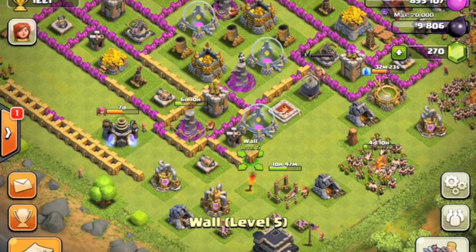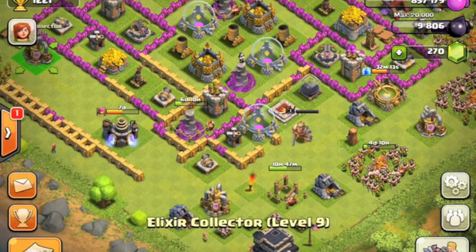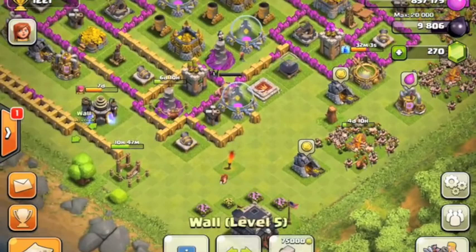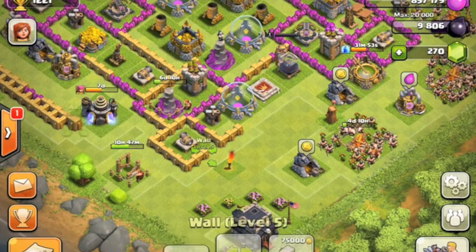With the level six archers and Barbarian King level two, I think I'll become a lot better at attacking. After the mortar, I might get another Tesla upgrade and my third archer tower to level eight, because my archer towers are lagging behind my cannons — I have all my cannons at eight except one, but my archer towers are still all level seven.